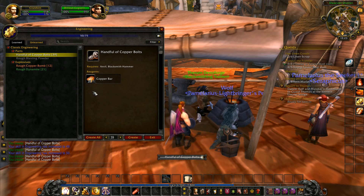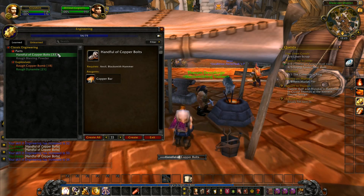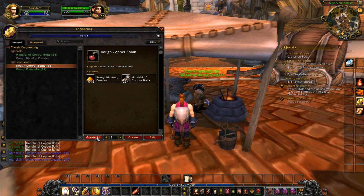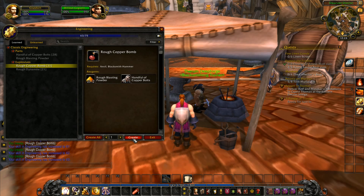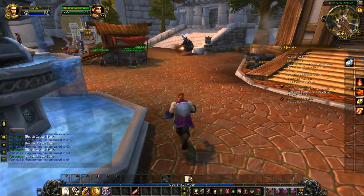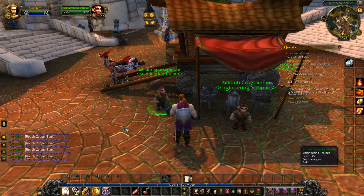I'll let it go up another couple of points. It's already turned green so when it reaches 55 it might go gray. At 55 it's still green — that's probably going to go all the way to 60. That's the most efficient way to do it, but we're going to make a few rough copper bombs just because we can. That's now gone to 60 — everything else has gone gray. If it's orange you get a level up every time; yellow most times; green sometimes. Green you could make five or six items without getting a level up, which can be really frustrating.